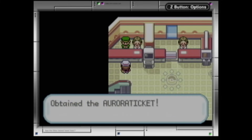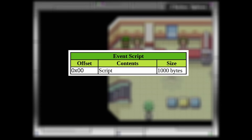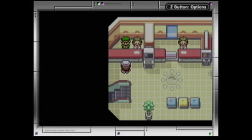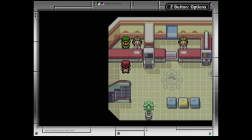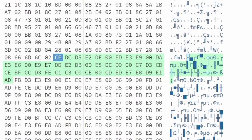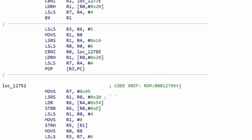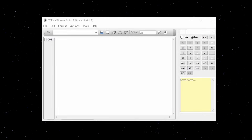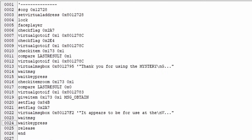Now we need to figure out how to change the actual script of the event. The researched structure tells us the max length the script can be, but doesn't help us easily find it. Instead we search for text used when talking to the man in green — 'Thank you for using the Mystery Gift system.' Converting this to hexadecimal and searching in the ROM luckily finds the Aurora Ticket script. There is a program called XSE used for scripting and modding Gen 3 Pokemon games, which allows us to easily understand and modify the wonder card script.